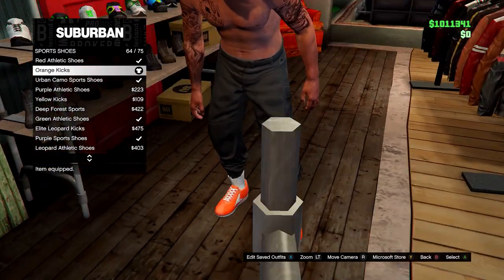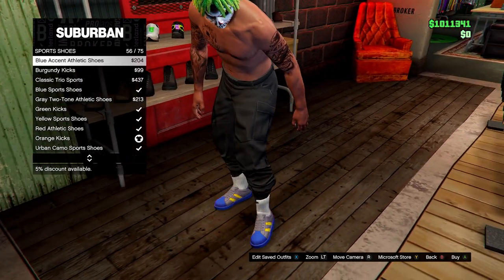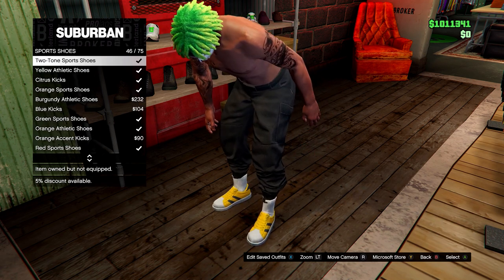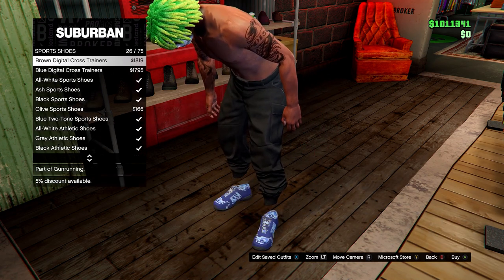There'll be a link in the description and pinned comment, and you can use my code TJRH for 5% off your order for a limited time only. To make the outfit, equip your black joggers then head over to shoes — go to Sport Shoes and select the orange kicks. Once you have those, head over to the glove section.